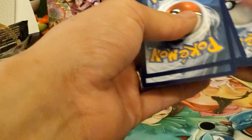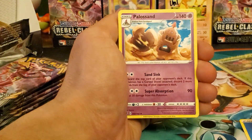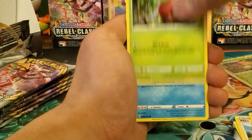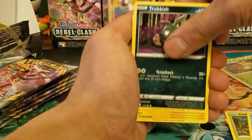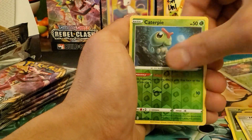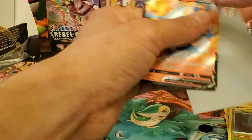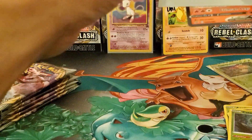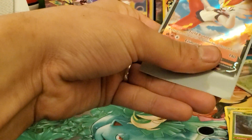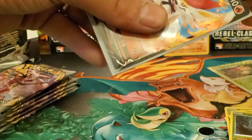Leaf energy, Water energy, Polteageist, Milcery, Turf Field Stadium, Applin, Tympole, Trubbish, Heliolisk, Honedge, Caterpie — and Cinderace V! That's five ultras out of this box so far, first one for today. We got one hollow and one V this pack.